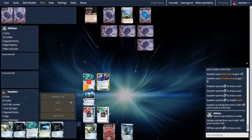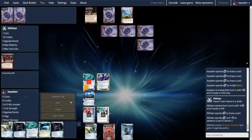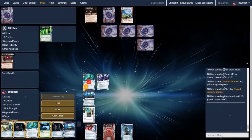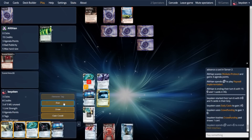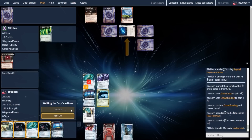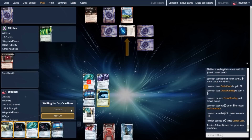My opponent scores the Obokata Carter, getting exactly halfway to victory. This is a very scary prospect — they have enough money to score the next agenda they draw. So I have to drop the R&D Interface here. You'll notice I'm not running R&D because there's a high chance it's a DNA Tracker on R&D, having seen the DNA Tracker and Eli from my R&D runs.